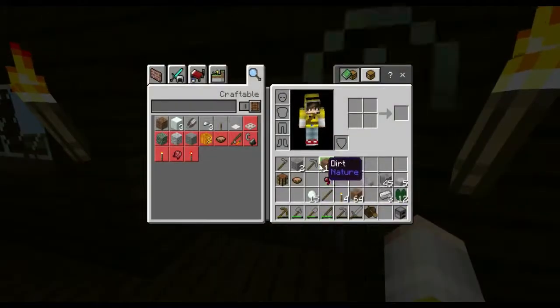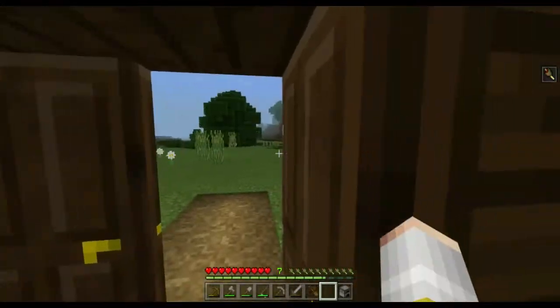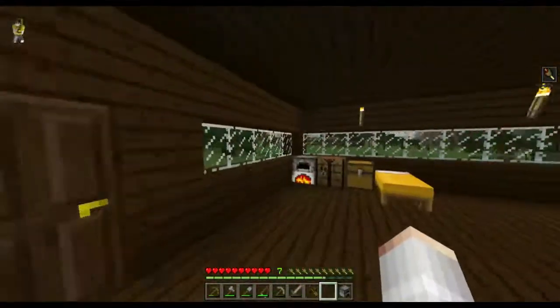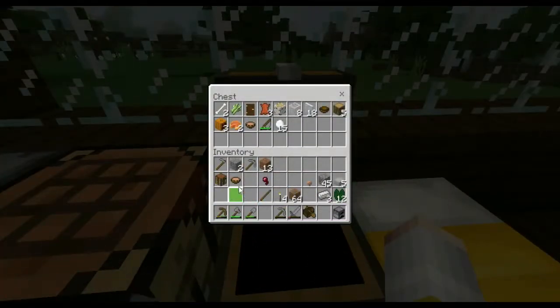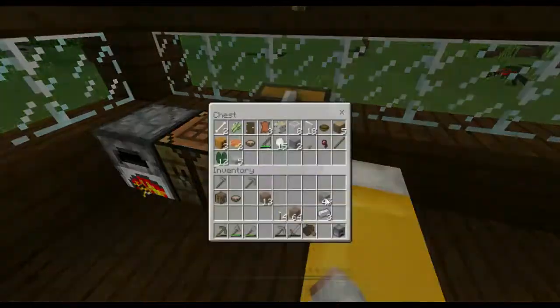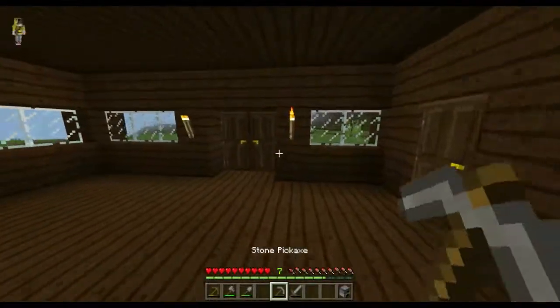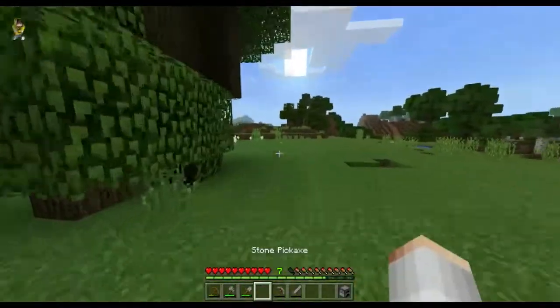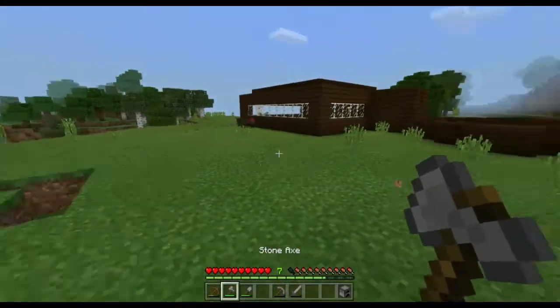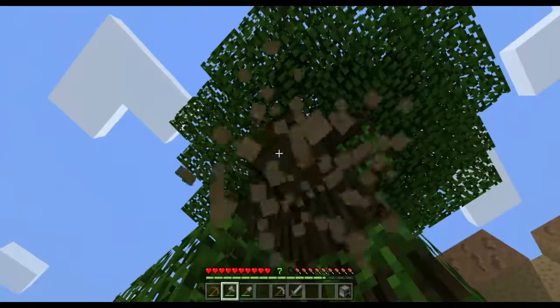Do I have an axe? Yes I do. I should probably leave my fishing rod and anything I don't need in here — so my fishing rod, snowballs, gravel. I probably won't need these, or the dirt... actually I'll probably need the dirt at some stage. Oh yeah, and the boat. There's a spider right there so you need to be careful — actually, be careful constantly. Just get to bed.